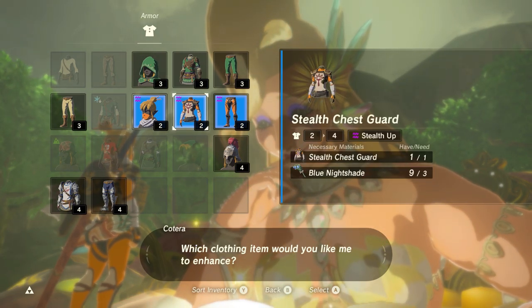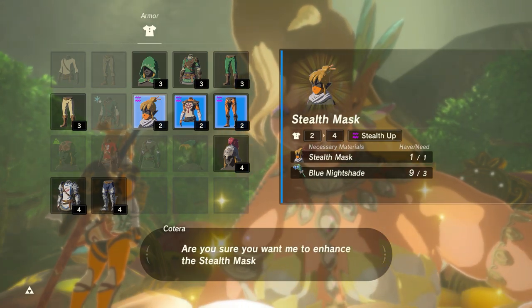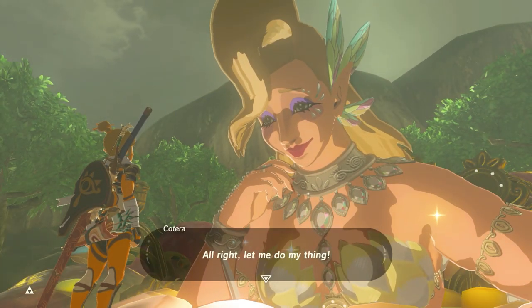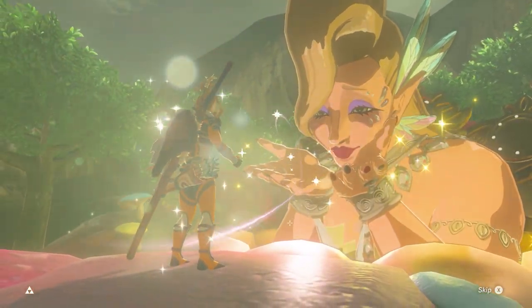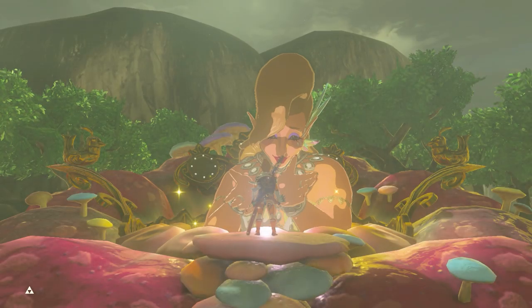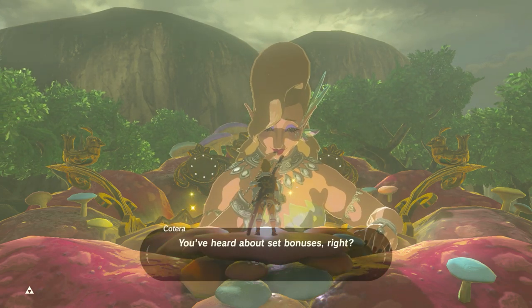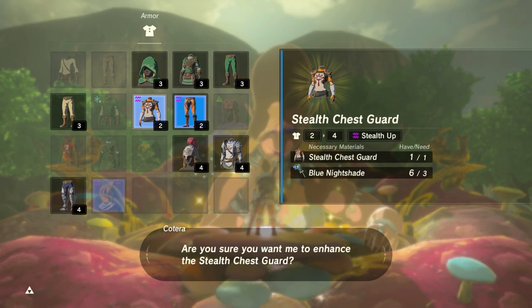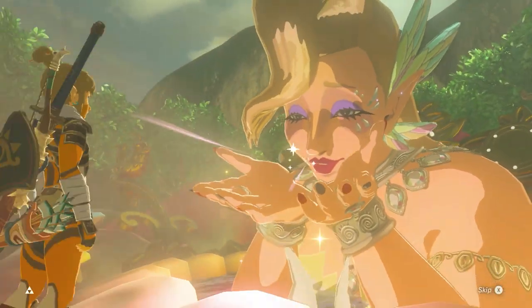First things first, I think we're going to enhance our stealth mask. This will make the armor a little bit more, and I believe if you can enhance things up to level three they get an extra bonus — at least certain armor sets do. Now we got a one-star stealth mask. Set bonus! Let's do the stealth chest as well. Upgrades, guys! This episode is all about upgrades. We're upgrading our armor.